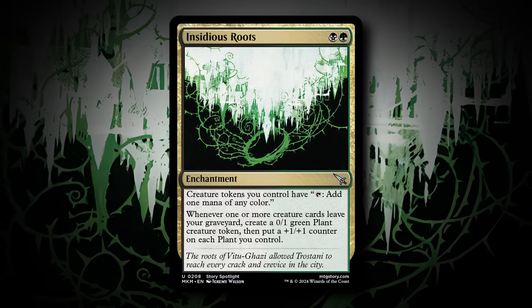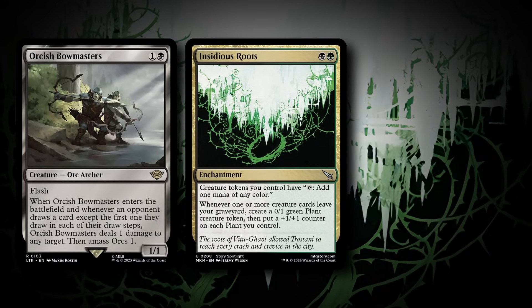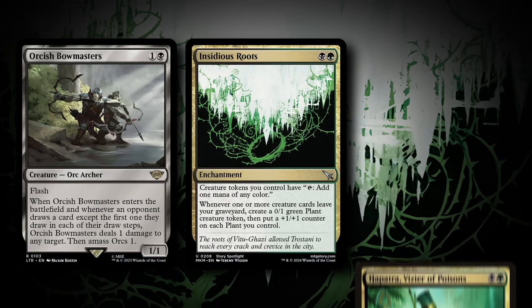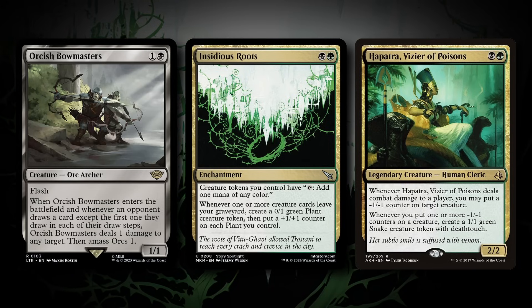That is really interesting because we have Orcish Bowmaster that comes in to make a token. So that token will now be able to create any mana of any color. The other card that makes a token in this deck is Hapatra, and it creates a 1/1 Deathtouch token. That creature will now be a mana dork as well.